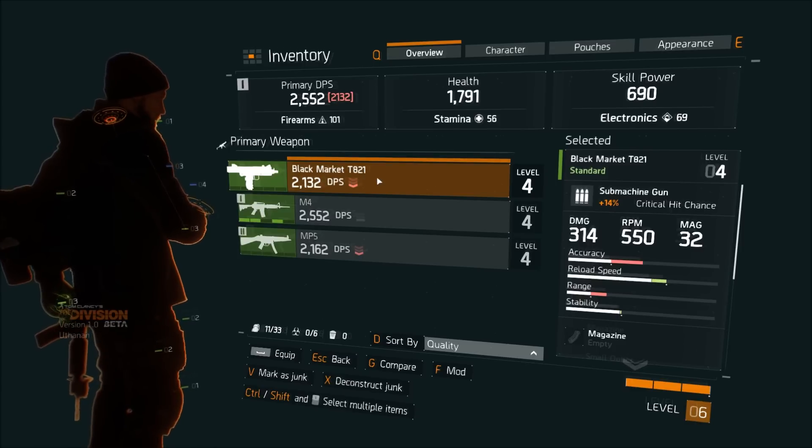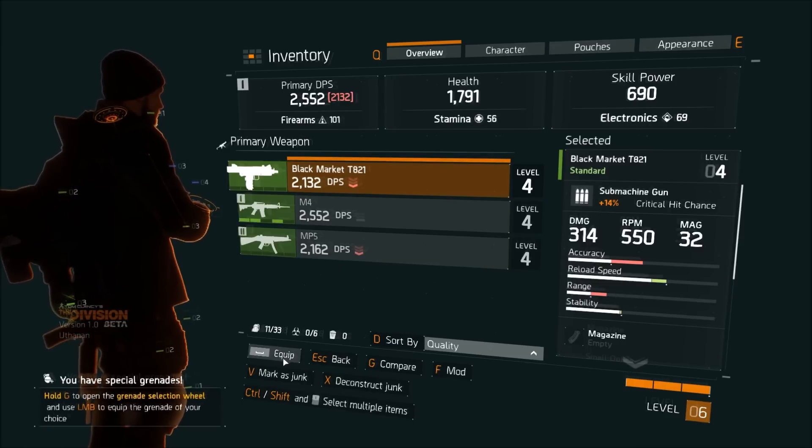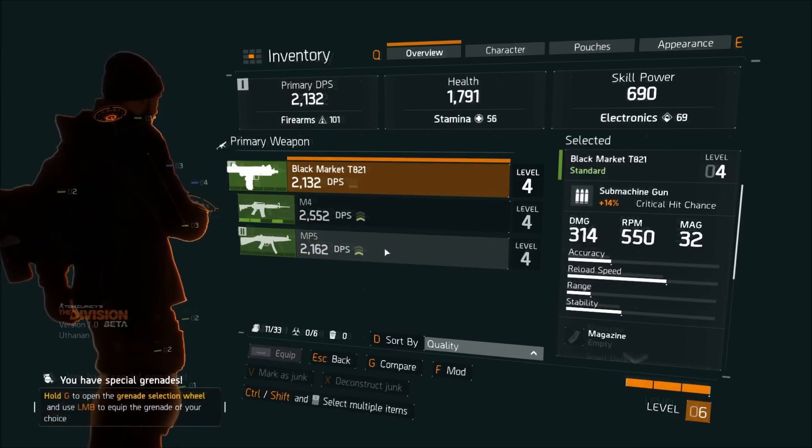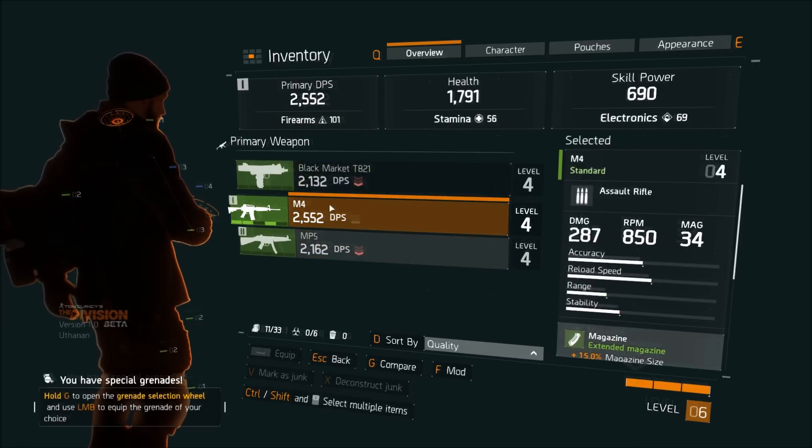If for some reason I wanted to run with the T821 — although some of the attributes on it are not as good as my other ones — I could go ahead and hit equip, and as you can see it equips right away.